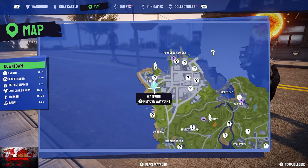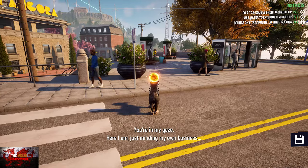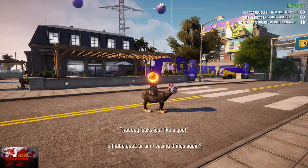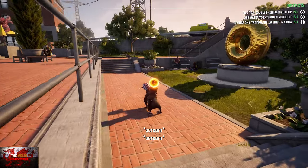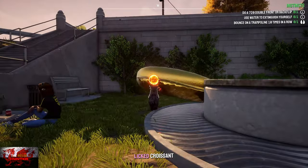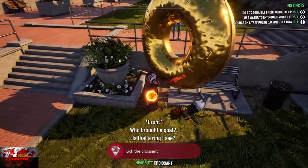In the downtown area, just to the left of Coscon / Guscon, find the golden donut by the Sanagora shop. Knock it down, give it a lick, and for some reason it turns into a croissant — that gives you the 'French Fiker' achievement.